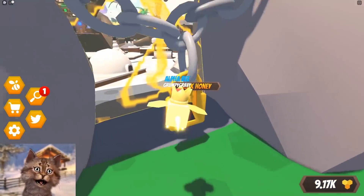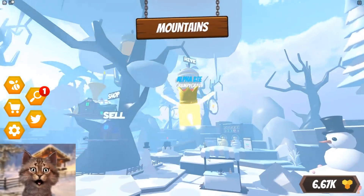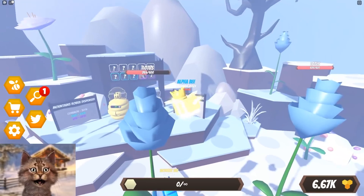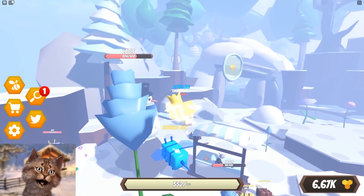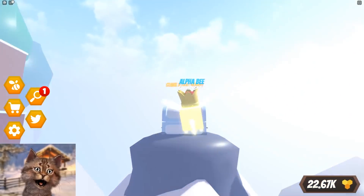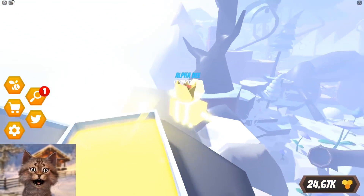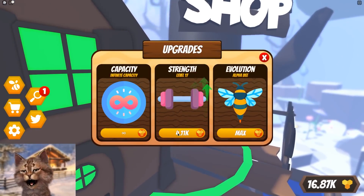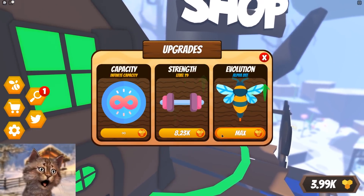I get an insane amount of honey, which lets me upgrade almost instantly. So what I'm gonna do is hit some of these big ones, go sell, and then probably grab the chest. Let's grab the chest and then spend this all on upgrading. So we're gonna upgrade this as much as possible. We're maxed rank! I didn't realize alpha rank is maxed!